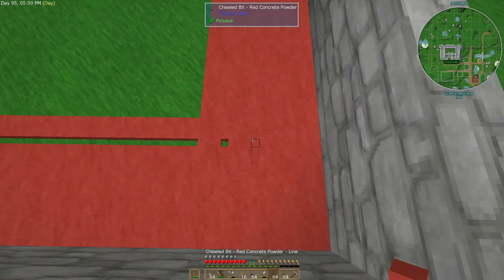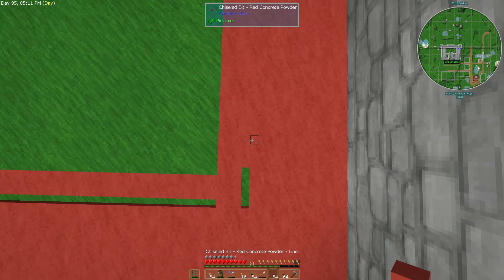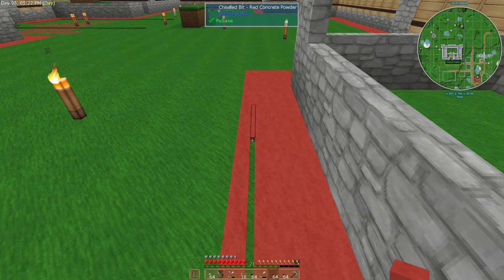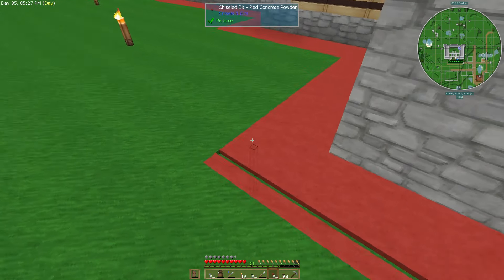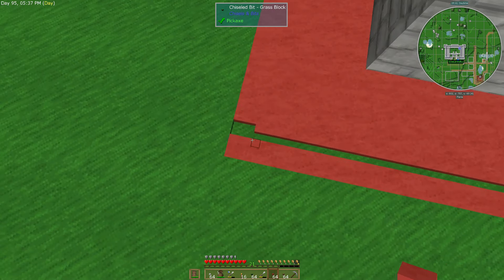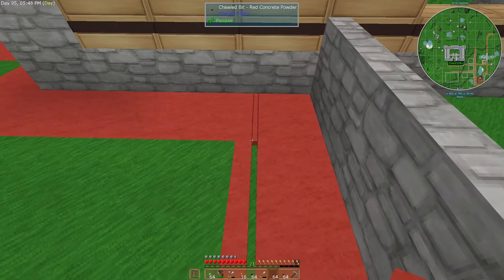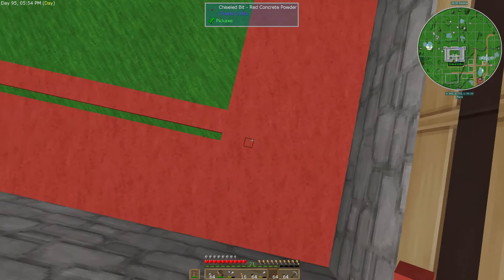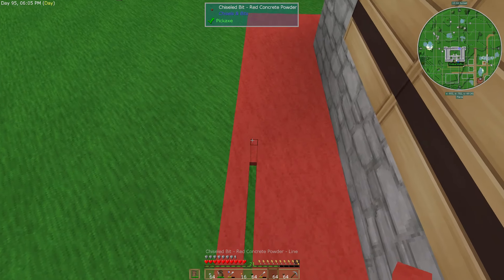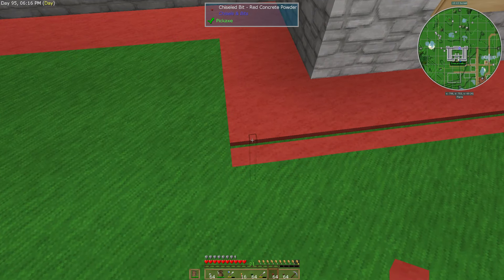Also, the other thing I didn't really show you guys much in the last episode was the way I've been starting to build the third floor for this build — I'll show you that later on in this episode. One, two, three, four. And again here. One, two, three, and four. Let's just knock those out. This works definitely better than the wool because of my texture pack — the wool just looked horrible.